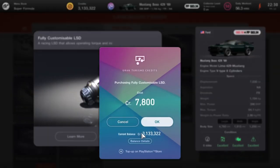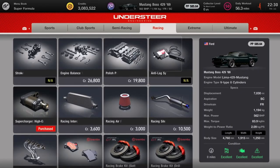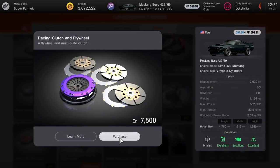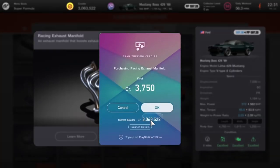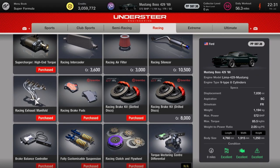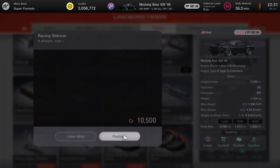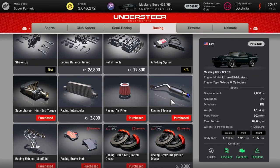and it brings it down to just under 1,200 kilos. Next up, fully customizable limited-slip diff and the high-end supercharger. Next, go for racing brakes — whichever you want: drilled, slotted, or carbon. Racing brake pads and the racing flywheel. You can also put on the brake balance controller — this can help with any understeer under braking particularly. Next up is the racing exhaust manifold. We're up at 597 PP — you think you can't put more on, but it just lets you with no extra PP. So racing air filter and racing silencer — that drags it down for some reason — and we've still got another 60 horsepower to go.